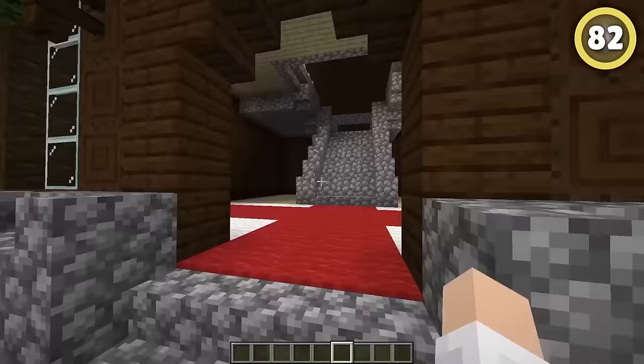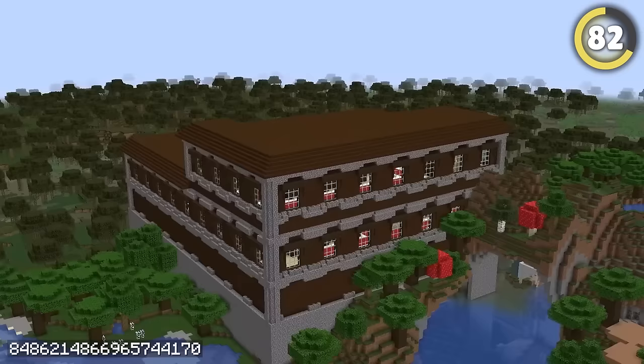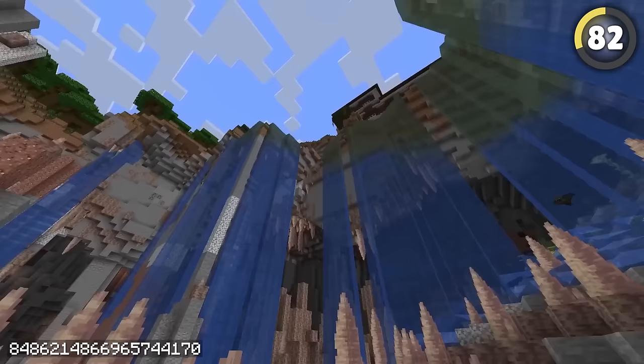Woodland mansions are one of the rarest and coolest structures in the game, and this one is even cooler! Not only did this mansion spawn in the middle of a swamp, but it's also right next to this crazy dripstone sinkhole. And if that wasn't cool enough, these waterfalls can even spawn axolotls! Talk about luxury.